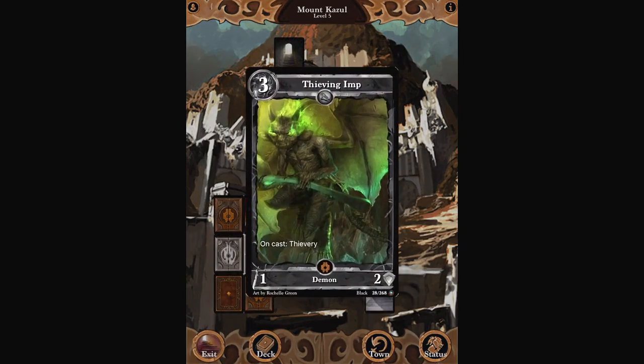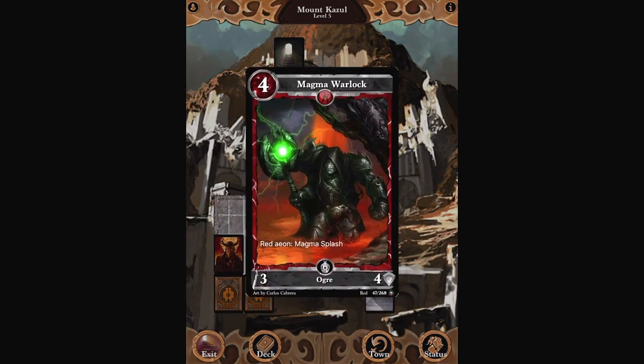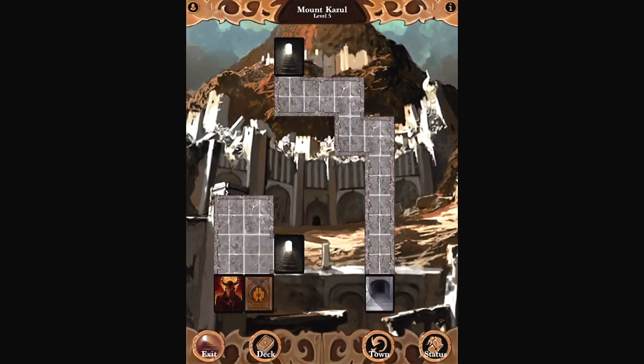We're back down to level 5. Treasure Trove — of cards I don't really need, but okay, I'll take them.